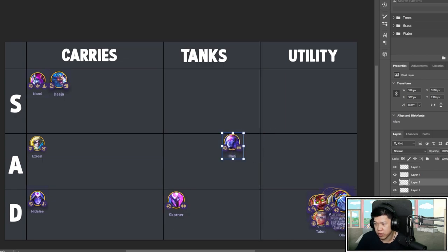Alistar is pretty decent — kind of in between tank and utility. She shreds and steals defense in a pretty large radius, which I think is pretty good. There's not a lot of positions for her, only like Bruiser Astrals. She can do good as a utility and a tank, but it's not something you really want to itemize most of the time.